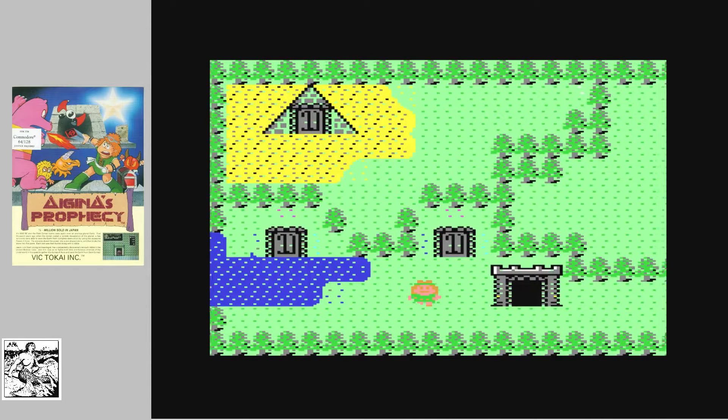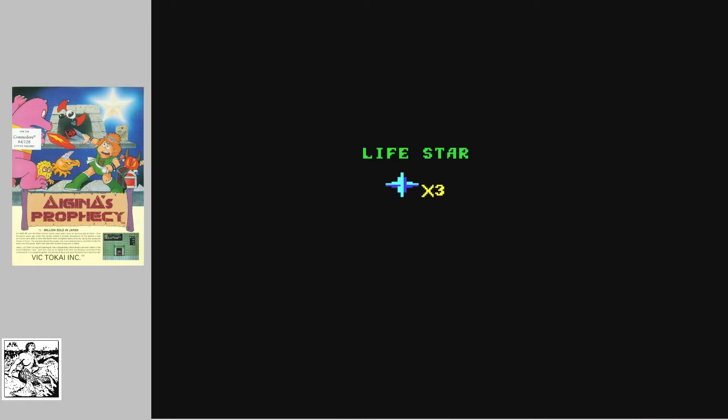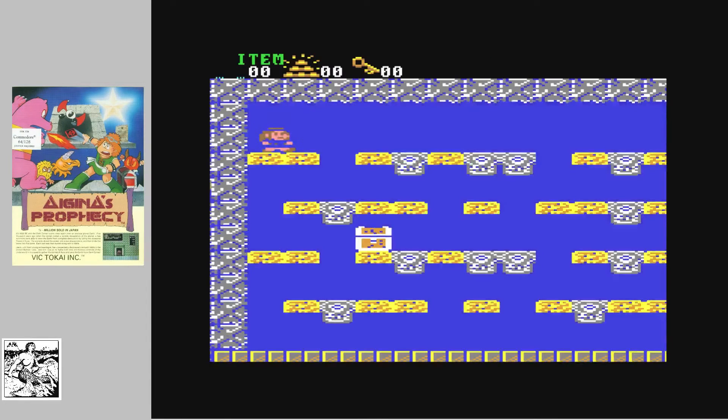So we'll start the game. It starts off a bit like a role-playing game — you move around the overhead view and find the room or dungeon to go in. You have three lives and then it becomes a platform game.